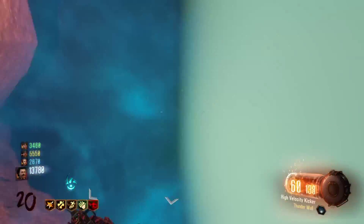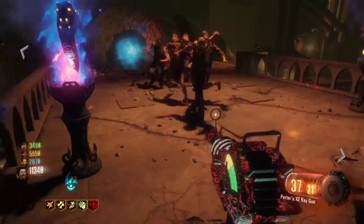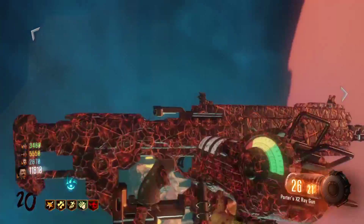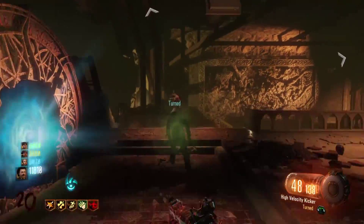So first I'm going to show you guys how to actually get it. What you want to do is upgrade your weapon once. Once you've done that, you have to upgrade it again, which will cost you 2500 extra. That gives you a special ability like Dead Wire, Thunder Wall, Turned, or Fireworks.